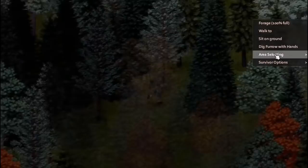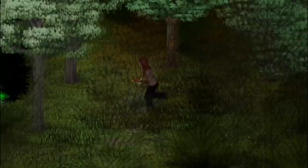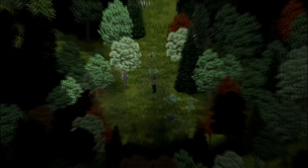Too many times I have walked straight into trees when going into thick brush, which usually results in my death, or a couple of scratches and scrapes on the way. There is a way to avoid this though. If you right-click and press walk to, your character automatically passes through the forest avoiding any obstacles. You can also speed this up by holding shift and your character will jog through the forest, automatically finding the most efficient route. This can be especially useful when you need to make an escape through the forest and time is of the essence.